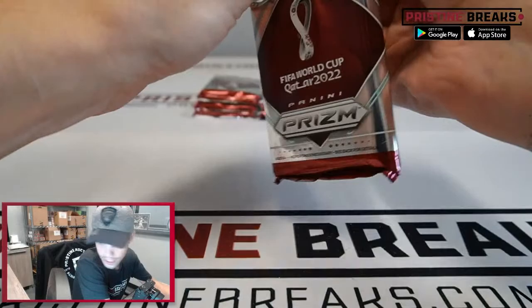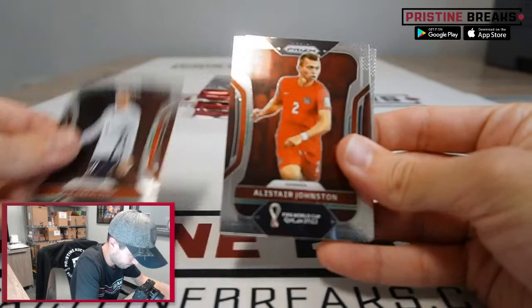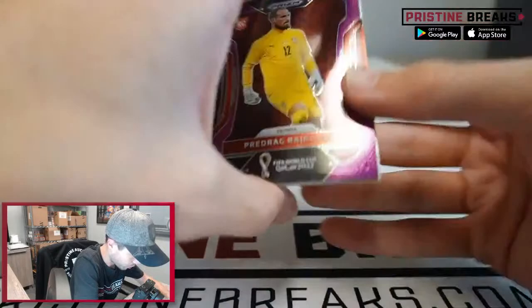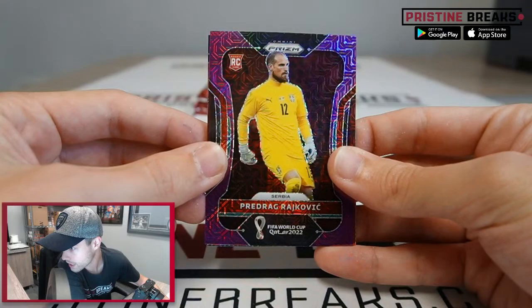All right, we are halfway through — six packs to go, no auto yet. Jack Grealish, Alistair Johnston, Gonzalo Montiel, Elis Jikoria, Arnaut Danjuma, Diego Costa, and for Serbia — Predrag Rajkovic rookie out of 49.